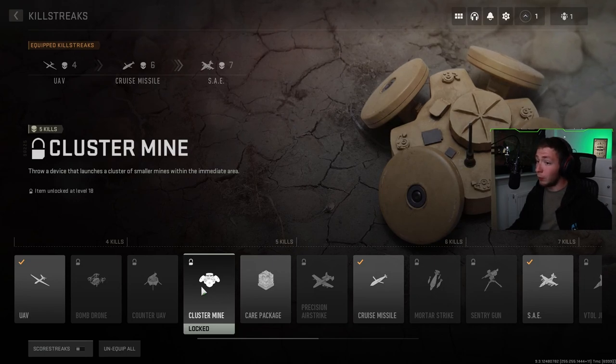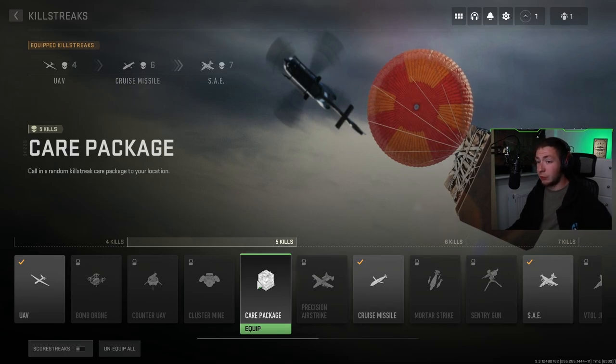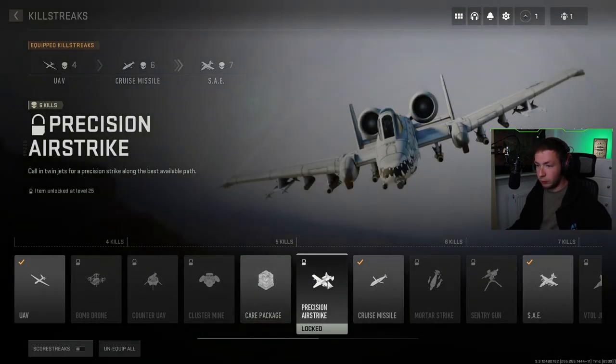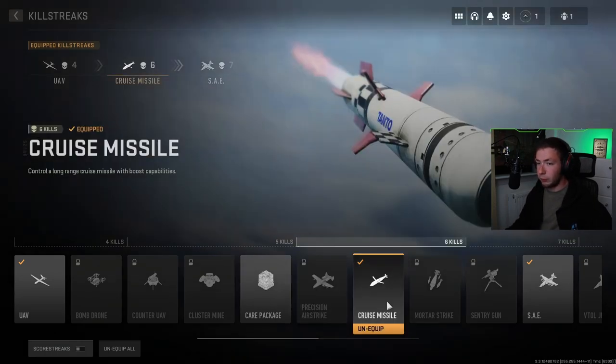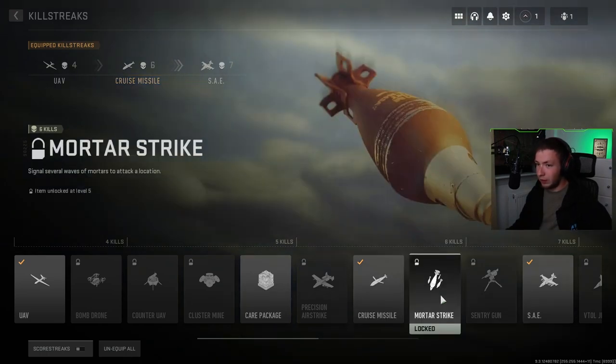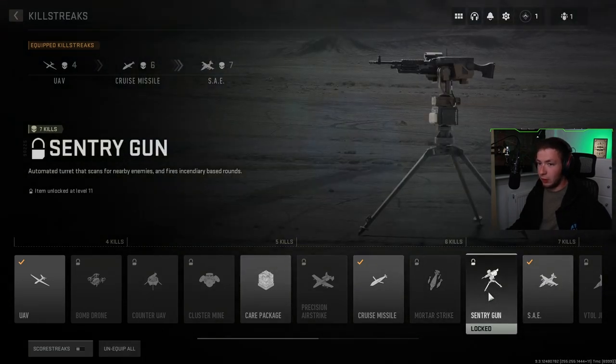There's a throw device that launches a cluster of smaller mines within the immediate area — that's new. Care package lets you call in a random killstreak care package at your location. Precision airstrike calls in twin jets for a precision strike — we know this one from old Warzone. Cruise missile has boost capabilities, and there are mortars that signal several waves to attack your location. We've known that one as well. The sentry gun gives automated attacks on nearby enemies.